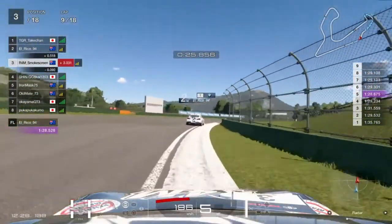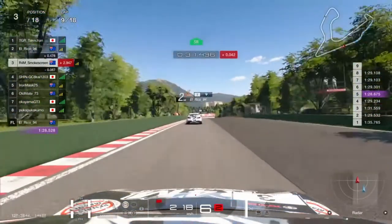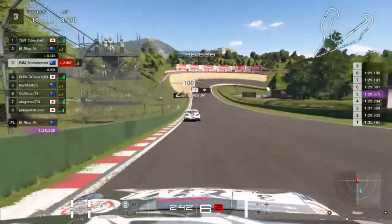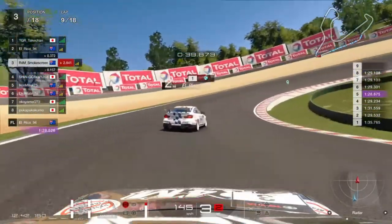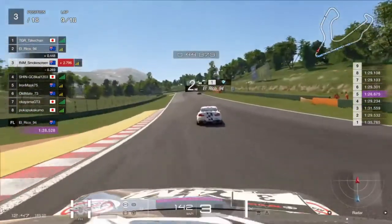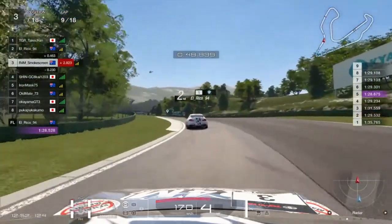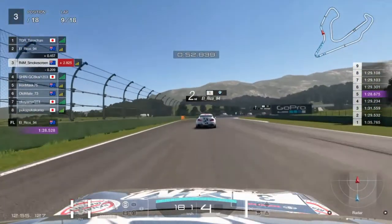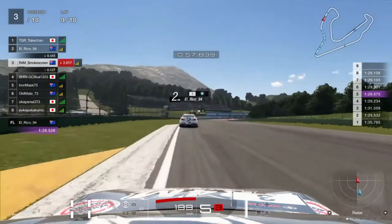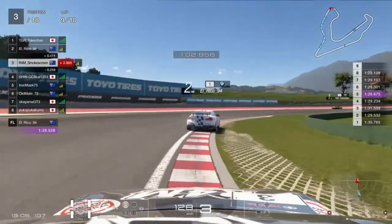I've got half the race to go, I'm three seconds off the lead. If I can stay with Rico I can probably get back to the lead. With me holding the slipstream, when the Lamborghini pulls out he doesn't have slip and can't get the move done. The goal now is: stay behind Rico, do not lose slip. That is the key to my race. Do not lose the slip off the back of Rico — that is the number one objective.